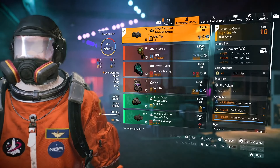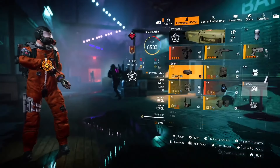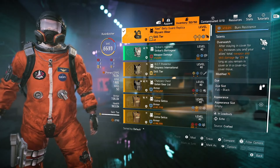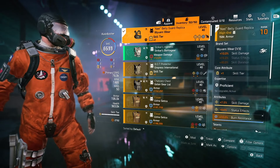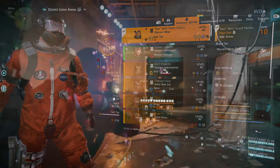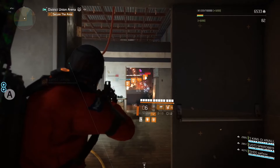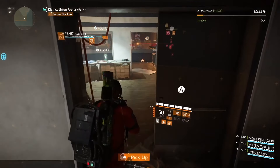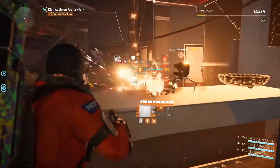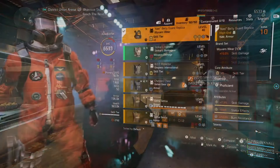For the second weapon you can use whatever you want. I'm using an assault rifle with the Perfect Stabilized talent because I can nail hatchets across the map with it. For the pistol I'm using the TDI named pistol with NSYNC. You can use any pistol with NSYNC or maybe the Preservation talent for additional survivability, but if you're short on ammo make sure your backpack pistol has NSYNC talent so you don't lose any skill damage.